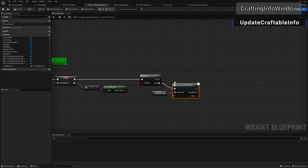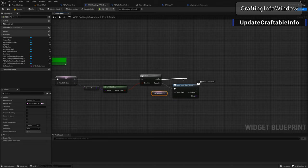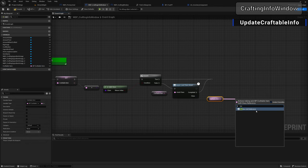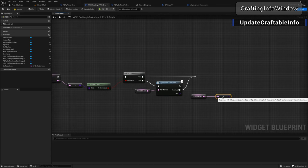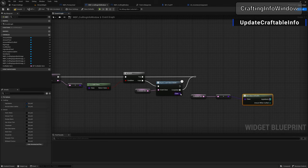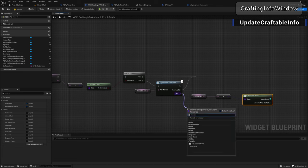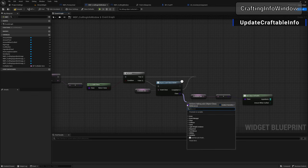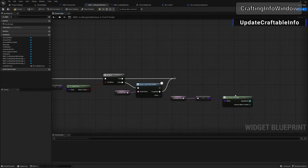We're not doing anything with the loaded class — just loading it into memory so it becomes resolvable. Pull off the completed pin, add a reroute node and plug it in. Then grab our craftable item again, resolve it, pull off and go 'get class defaults'. The reason we do it this way is that using the raw resolved object gives us only a basic object class with no defaults — we'd have to cast it to our craftable item. This approach saves us needing to do that cast.